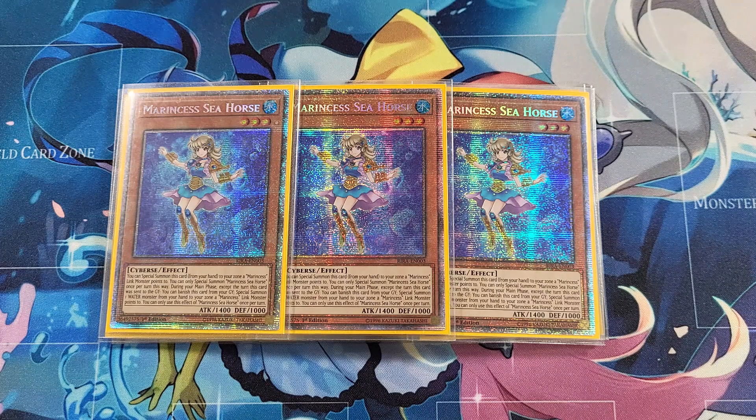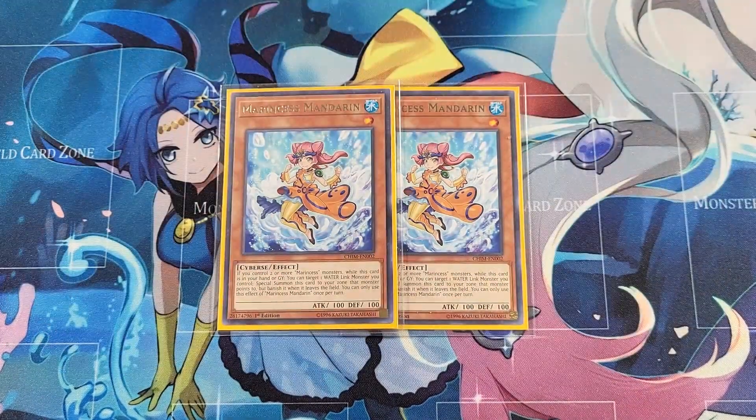Next up we have two Marincest Mandarin. Mandarin is very good because even though she isn't full combo by herself, she's one of the only Marincest monsters that can actually generate a free body — every other Marincest monster essentially takes a resource, but Mandarin can generate a body from grave, which is really good when you're making big pushes or going second into Zelantis lines. I'm playing two Mandarin because I'm not on Signet Mining, which I haven't been on for my last couple lists — Signet Mining isn't the best card in Marincest and getting ashed on it hurts really bad when your deck normally doesn't lose to Ash.